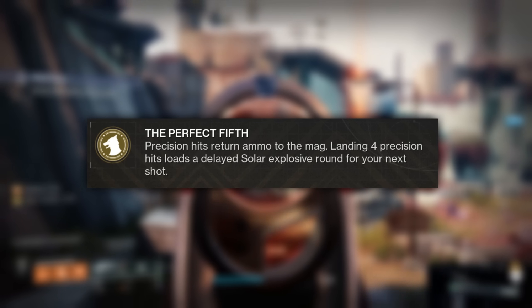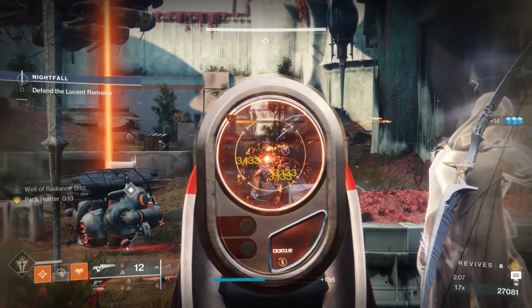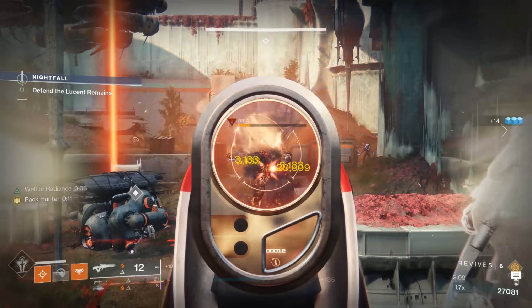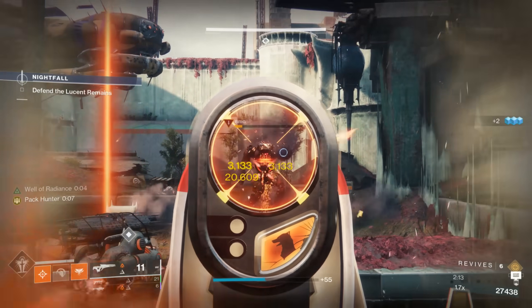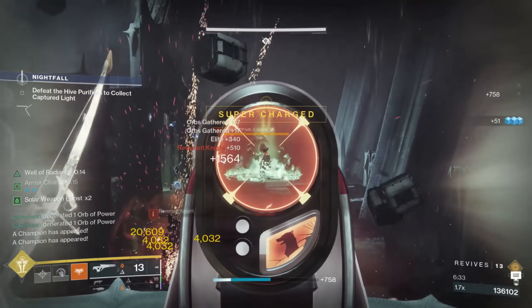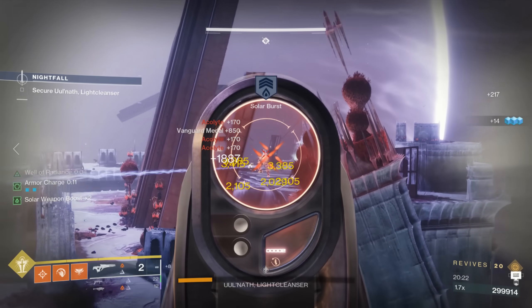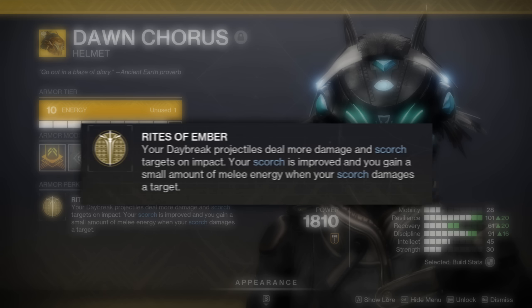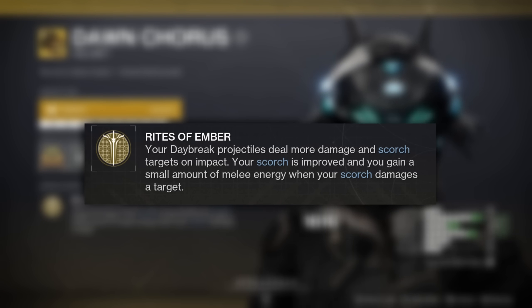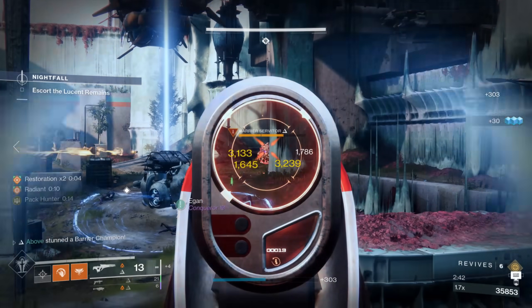This gameplay loop thrives around chaining ignitions by using Polaris Lance's exotic perk, The Perfect Fifth. Landing four precision hits loads a delayed solar explosive round for your next shot. This explosion inflicts 60 Scorch on hit, giving us a massive portion of the Scorch needed to ignite an enemy target. Ignitions provide intrinsic unstoppable champion stuns, insane single-target damage, and incredible AoE add clear. Pair this with Dawn Chorus, an exotic helmet that provides improved Scorch damage by 200%, and you have one of the best single-target weapons in Destiny.